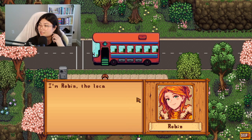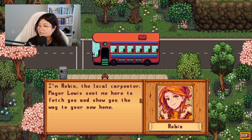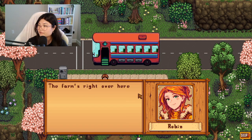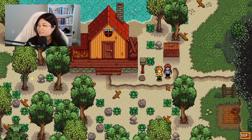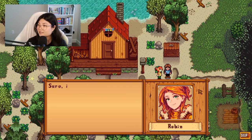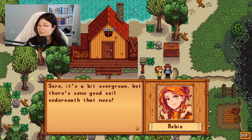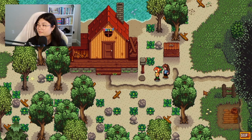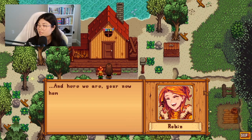Robin introduces herself: 'Hello, you must be Andy. I'm Robin, the local carpenter. Mayor Lewis sent me here to fetch you and show you the way to your new home. He's there right now tidying things up for your arrival. The farm's right over here if you'll follow me.' Arriving at the farm, it's a bit overgrown, but Robin says there's some good soil underneath.